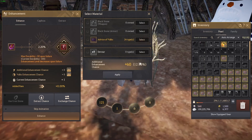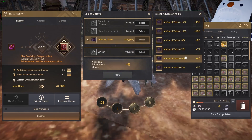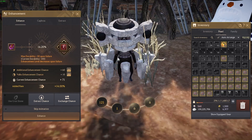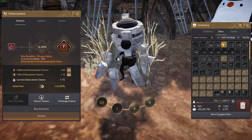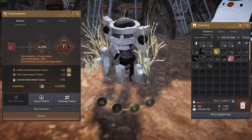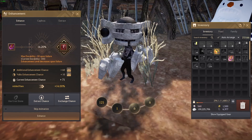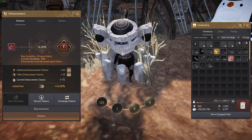When enhancing, you're going to start for PRI at around a 60 to 70 failstack. We'll put in some Valks — that's 16 now. What we're going to do is raw tap this until it gets to around 90. If it fails too many times we'll just keep going. Once we've raw tapped this to PRI, we have to raw tap it again to DUO with around a 60 percent chance.